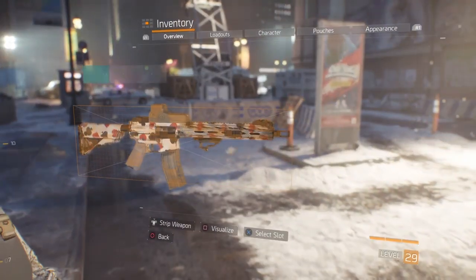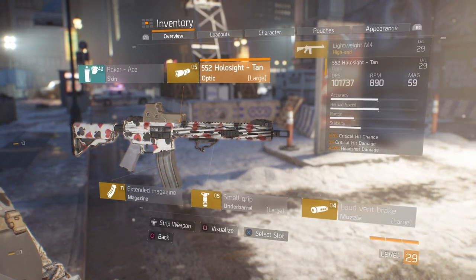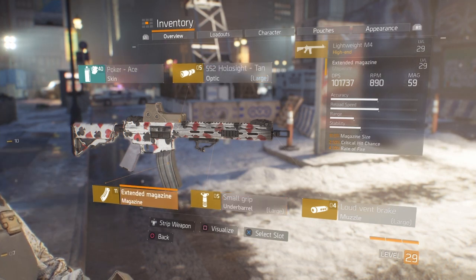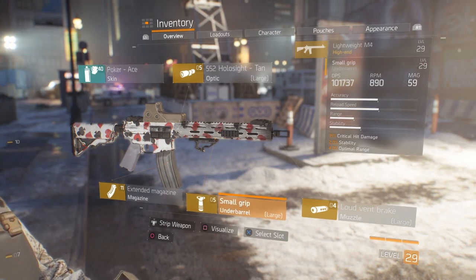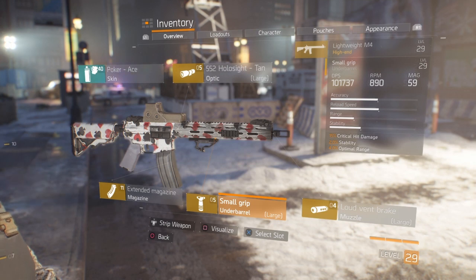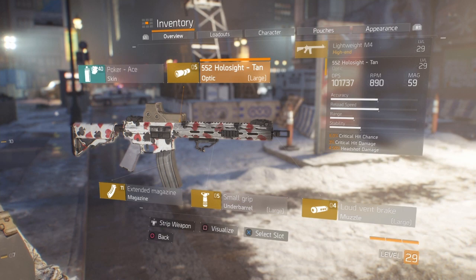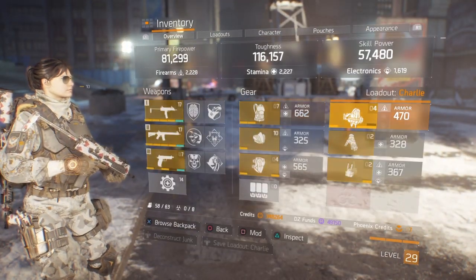For my weapon mods they are almost the same: crit chance, crit damage, headshot damage on my holo sight. Extended mag is the same as on my MP7. 15% crit damage, stability, optimal range. And crit damage, crit chance, stability on my vent break. As you can see I have some stability on my mods, and that helps a little bit with the recoil since you don't have the bonus from Striker.